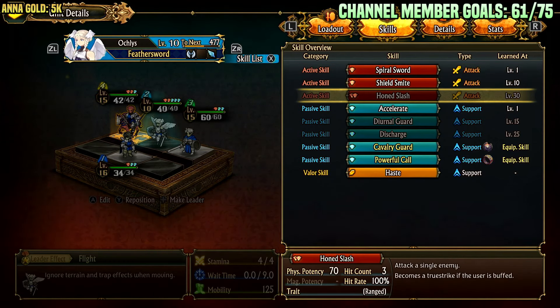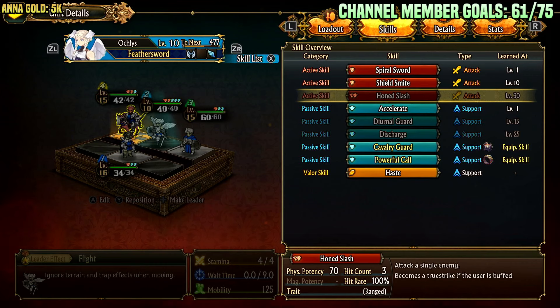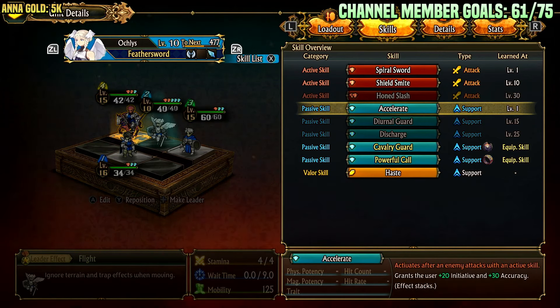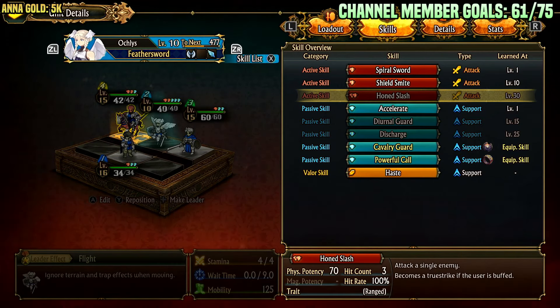We also get Hone Slash at level 30. This is a 3-hit attack that has 70 potency. So if you were to hit for 10 damage, the potency pushes it down to 7 — a 0.7 times multiplier — but it hits 3 times, so you'd go from dealing 10 damage at 100 physical potency to 21 damage. It also becomes True Strike if the user is buffed, and it's ranged. So at level 30 she could drop something in the backline, especially if she's buffed, which she buffs herself with Accelerate pretty easily. You could also roll for crits, because each hit would roll for a crit. Pretty powerful ability.